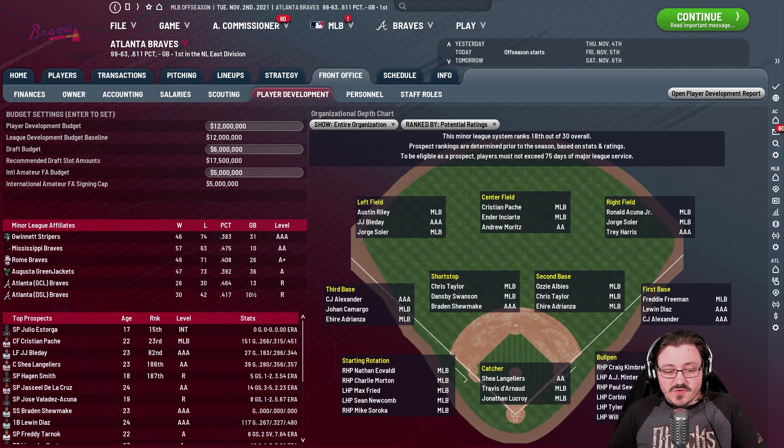The first thing you can do to increase the chances of your player development being as successful as possible is to make sure your player development budget is as high as you can push it. Some say that around 30 to 40 million it becomes negligible — not a visible difference compared to 5 million — but I have noticed a difference from about 5 million to 20 million. If you're doing a rebuild, I highly recommend having your scouting and player development budgets as high as possible. Get rid of all bad contracts immediately, put these budgets in a positive place, and they will help you out a ton.